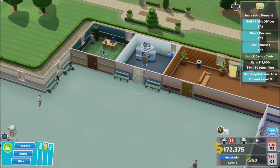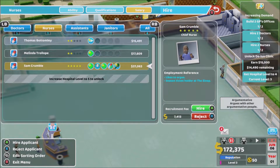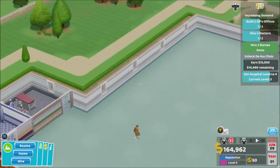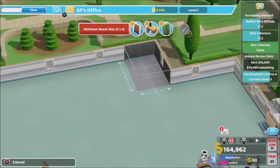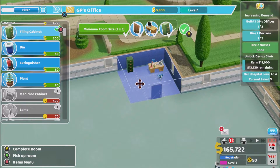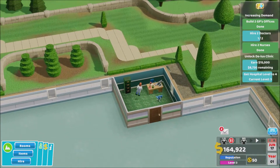The GP's office has two benches, that has two benches, and I need an extra nurse. Two doctors hired, two nurses. She is pretty good at 37 grand. Building another GP's office — I'm going to go over this side. Three by three, put the door there, put it in the corner, filing cabinet there — done! Let's get another doctor. I've only got 159 so we're paying for this guy at that price — done, he's in there.